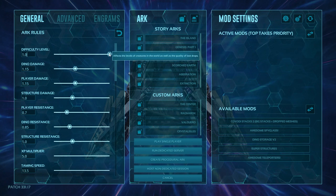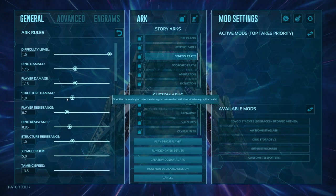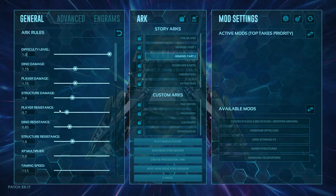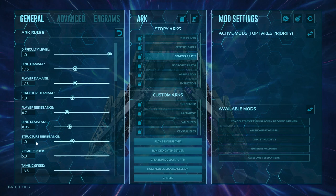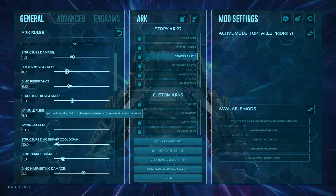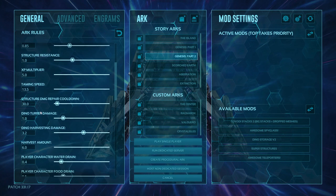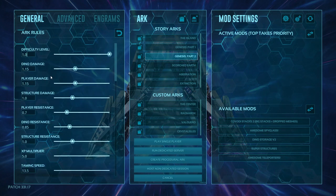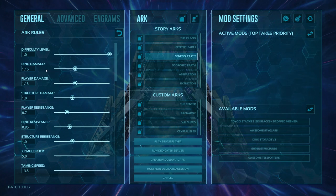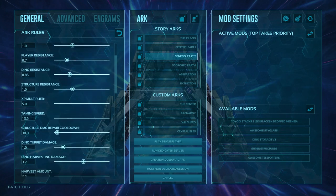Dino damage is how much damage dinos do. Player damage is how much damage players deal. Structure damage tells you how much structures deal with their attacks — like spiked walls and turrets. Player resistance is how much damage resistance you get; dino resistance and structure resistance are the same thing for their respective targets. XP multiplier simply multiplies how much XP you get. Taming speed controls how fast you can tame dinos — base is 1. For all these first settings, as the numbers go up they increase the effect.